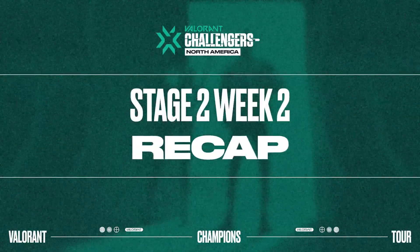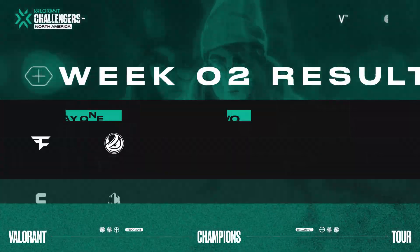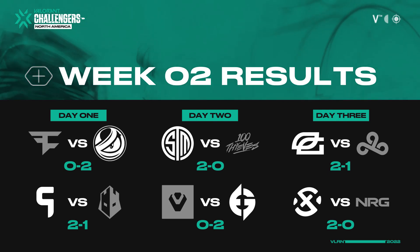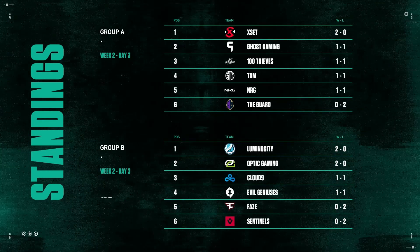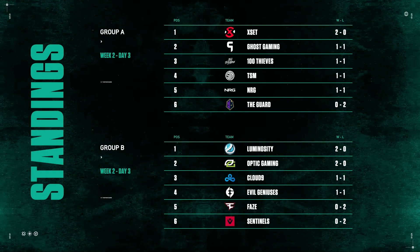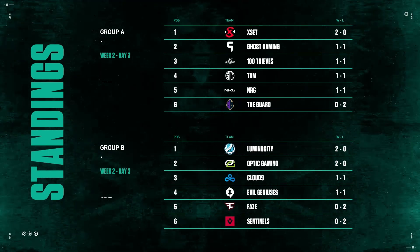Welcome back to another exciting day of VCT Challenger Season 2 right here in North America. Exit now sit atop of Group A, and in Group B it's Luminosity off the gaming at the top of their group. An odd crop of zero-and-two teams with Faze, Sentinels, and The Guard.